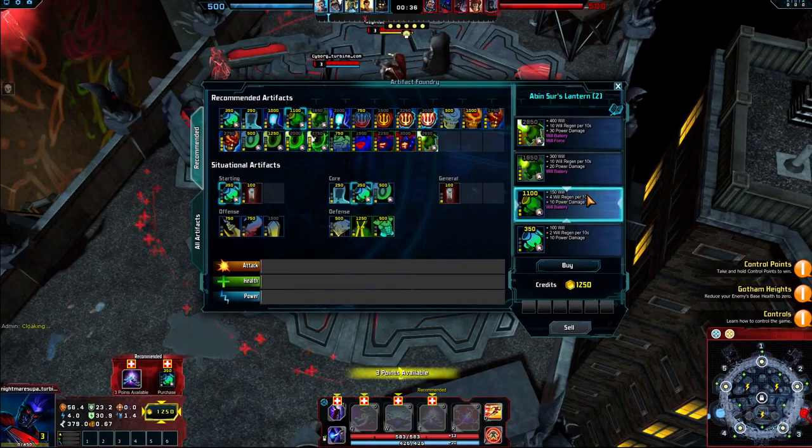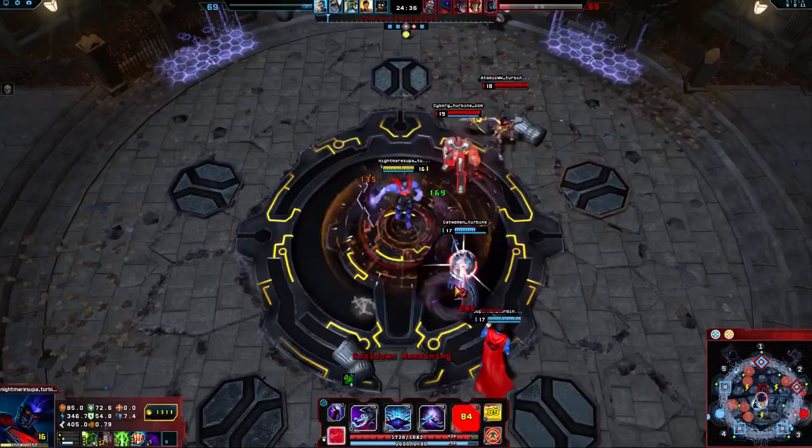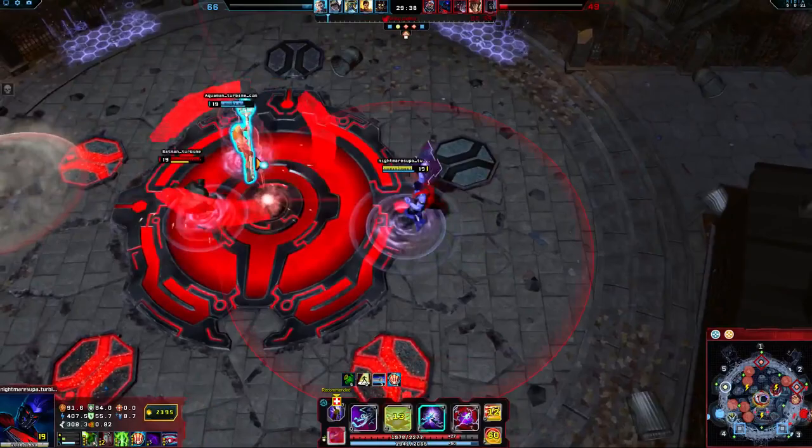Abansur's Lantern is core to Nightmare Superman's main role as support, providing will and some power damage. Consider rushing Tier 2 of Abansur's, allowing will battery to stack up while laning. After completing Tier 2 of Abansur's, you have the choice to build for offense or defense depending on the needs of your team.